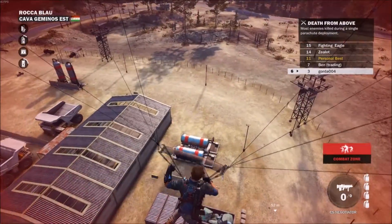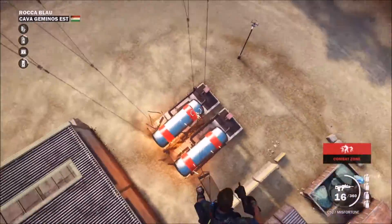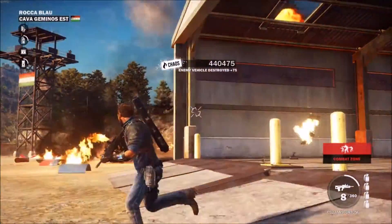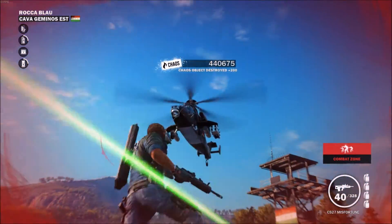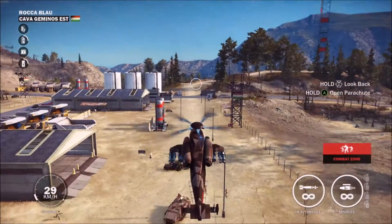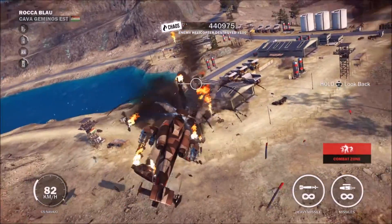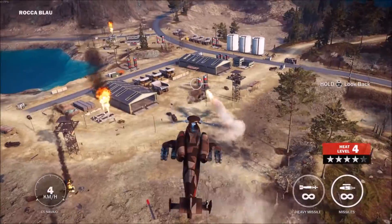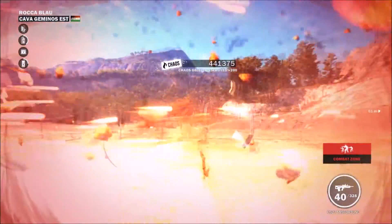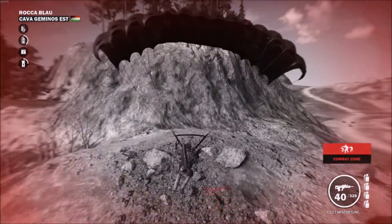We've got something going on there. Let's take out those fuel tanks. Let's see if we can get rid of this one. Yes, see? Absolutely fine. Let's launch onto this helicopter — this is where we go horribly wrong. You end up getting shot out of the sky by the other helicopter. Let's just take that down. There we go. Right, that's what I didn't want to happen. Not good at all. I think it's about time we got out of here.